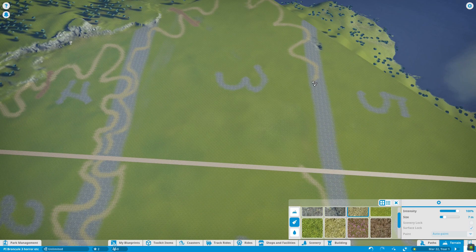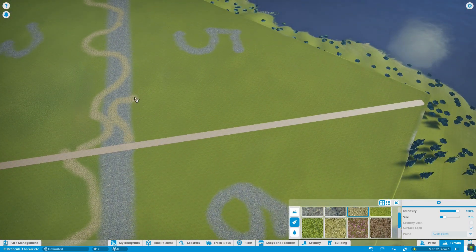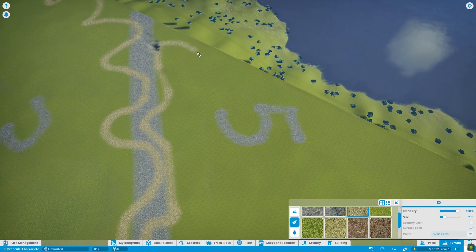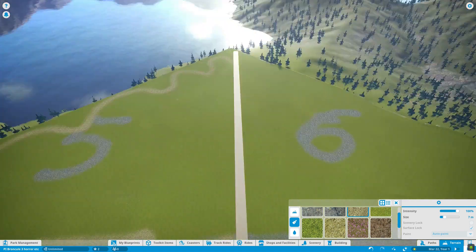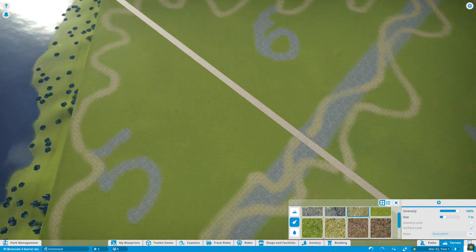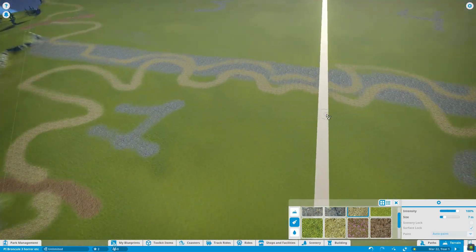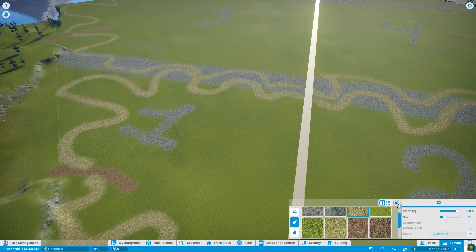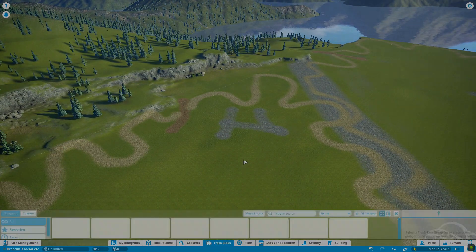I'll be building these lands with you, and we'll be going through and talking about a lot of the theming as I build the assets going forward. But that's the basic plan. After I have all of the park maps laid out, I'll go in and start adding individual attractions and theming and builds and all kinds of other good stuff. I'm very excited for this project, so without any further ado, let's go ahead and get into Pure Imagination.